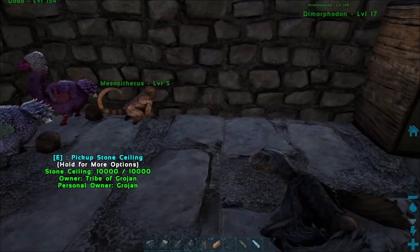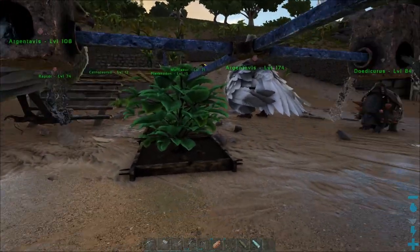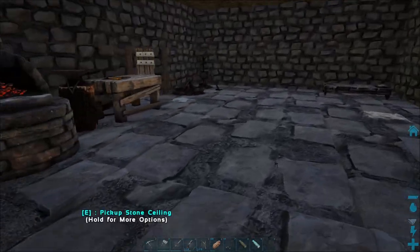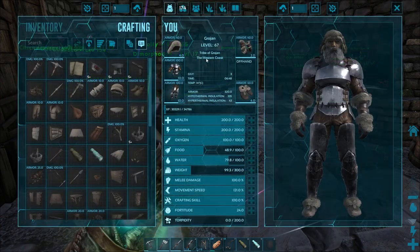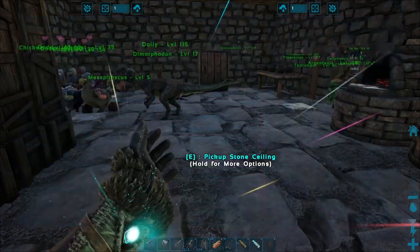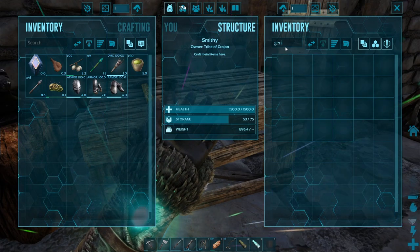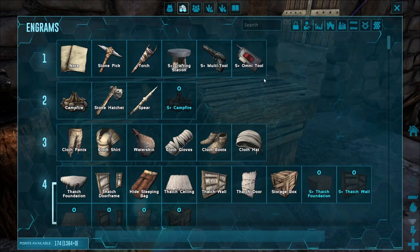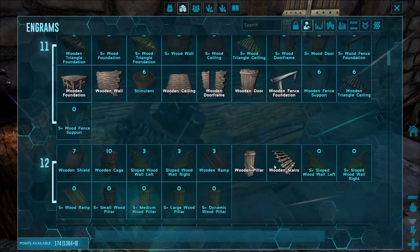I'm thinking of putting the generator just on the side here, so we can feed our wires out that way, and then we can bring them up into our breeding pen and get some lights over there and things like that. So we're going to need the fabricator, we're going to need the generator. Let's see — I think we do have these, I just don't know where. So we might not have learned them yet, actually. Let's have a quick check — the island, I think I have learned it.